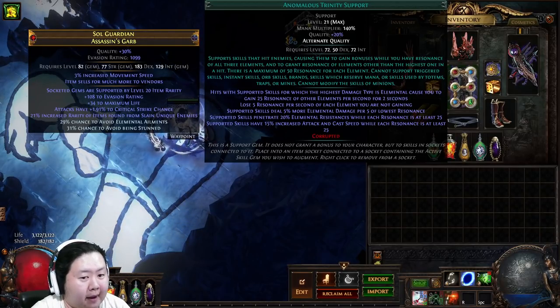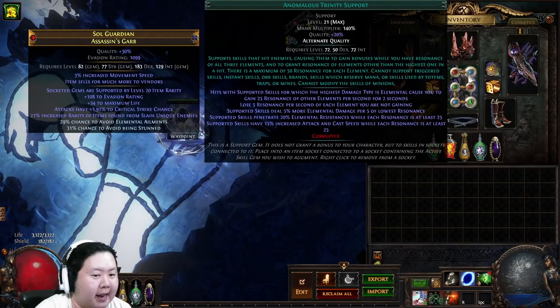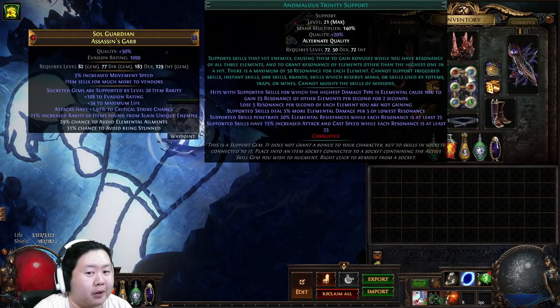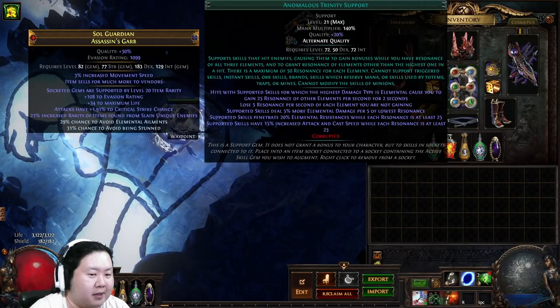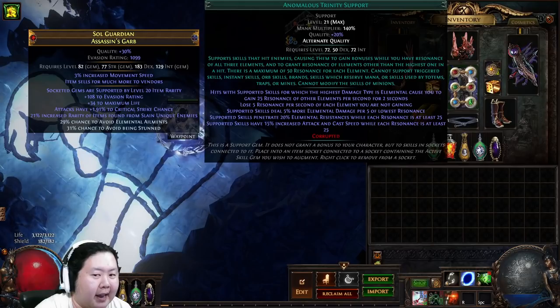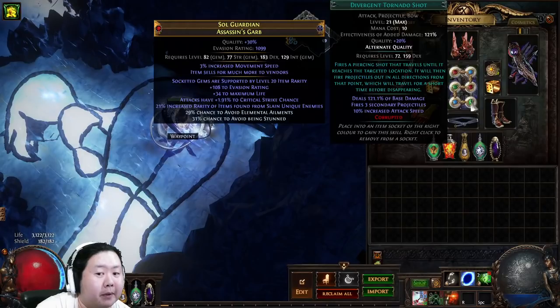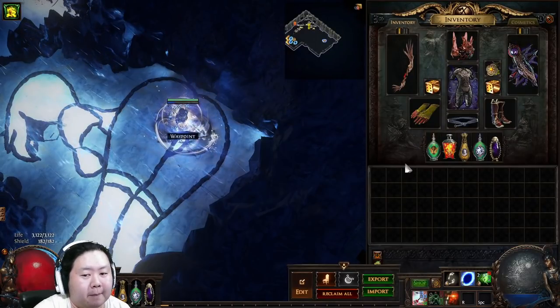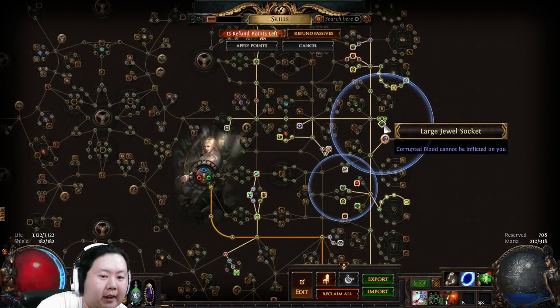You also get 20% elemental penetration while each resonance is at least 25, and an additional 15% increased attack and cast speed. So this one support gem gives roughly 70% more damage plus increased attack speed — that's why we use Tornado Shot instead of Lightning Arrow like a lot of solo MF-ers do.